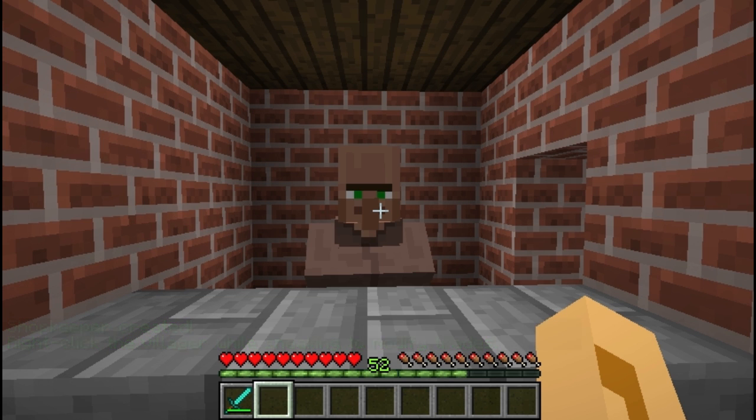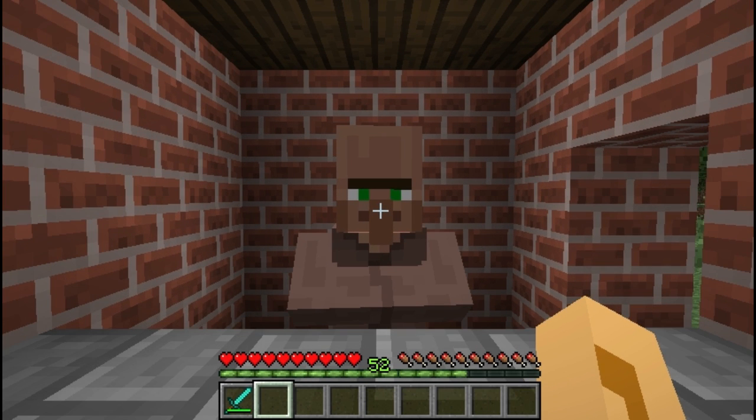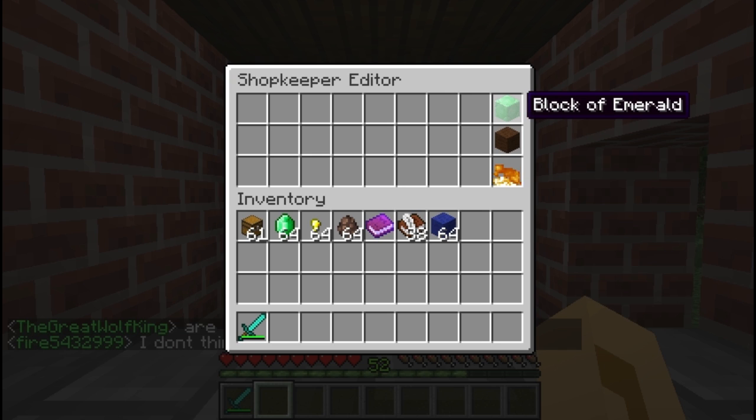So the way this works is you actually have to customize the trades manually, and you do this by shift-right-clicking — crouch or sneak — on your shopkeeper. You get a menu which looks a lot like a small chest. The block of emerald up at the top saves your progress with this villager, so if you've made any changes, clicking that will save. There is an option in the administrative configuration for autosaving when you exit, which is enabled on our server but isn't necessarily enabled on every server, so it's best just to save to keep good habit.